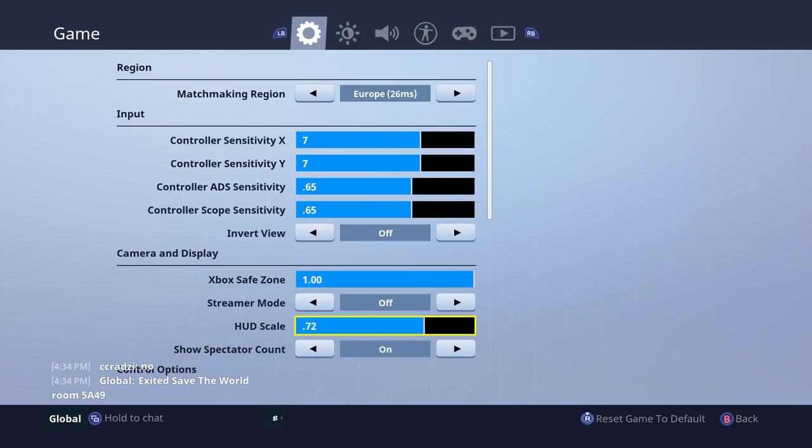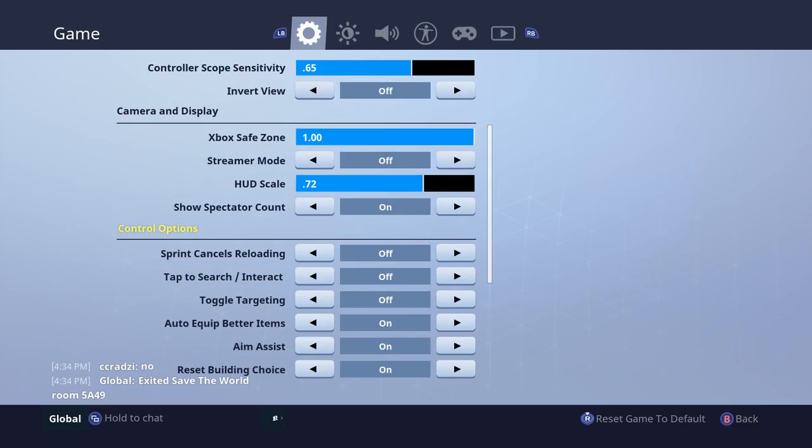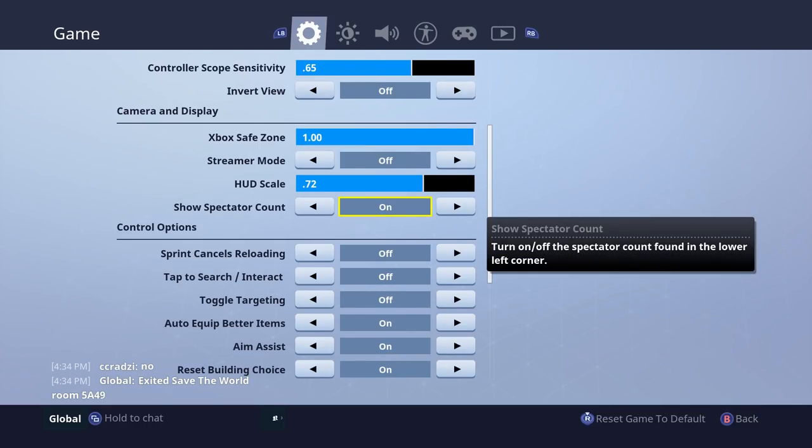Depending on your TV size, you can vary. I think my TV is about 32 inches, so it's not the biggest, but I play on 0.72 because that's the best for me. Show spectator count - that's pretty cool, depends on how you like to play. If you do worry about being in the last few, maybe turning that off could be quite helpful because you don't want a lot of people watching you.